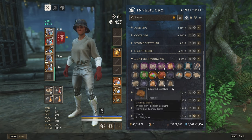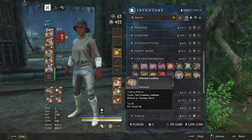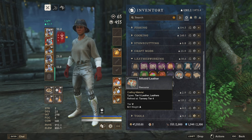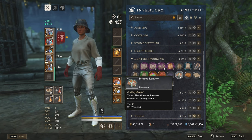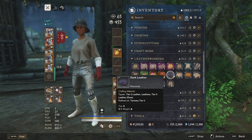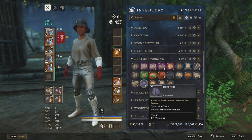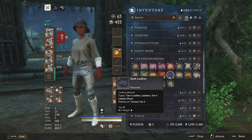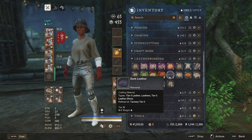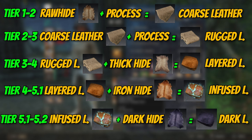From here on you would need the rug leather to be combined with the thick hide in order to jump to the tier 4 material which is called layered leather. Then the same process applies — with the layered leather, in order to go further you need the iron hide in order to get your infused leather. You can also use the dark hide to reach infused leather, but this would be spending extra resources for no reason. With the infused leather, in order to obtain the tier 5.2 material which is the dark leather, you would need to combine the infused leather with the dark hide. I will leave this table on screen so you can take a quick look at the different recipes and the different stages.